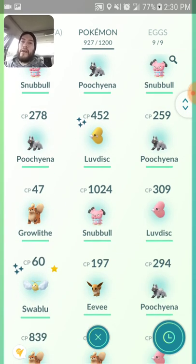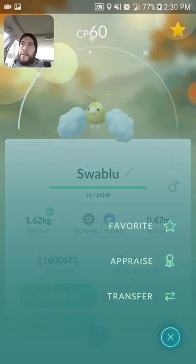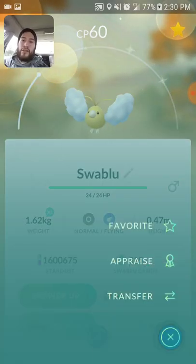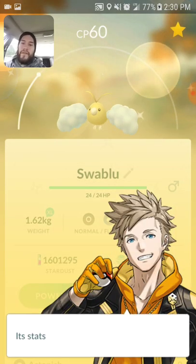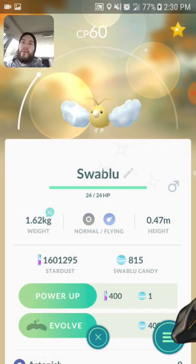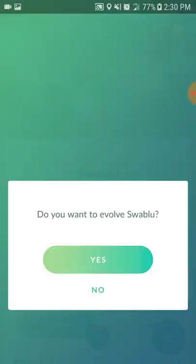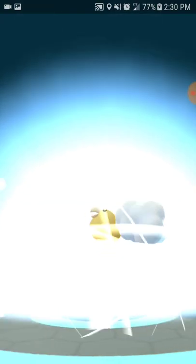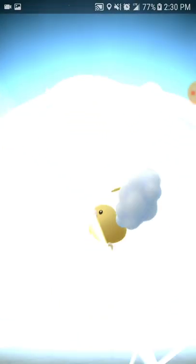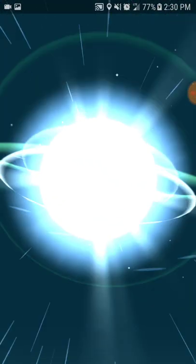It's only 60 CP, it's not a big deal — it's a pretty useless Pokémon stat-wise, but it's so nice to have shiny Pokémon. Let's check the appraisal real quick — yeah, he's not even worth powering up, but whatever. Let me excel this real quick and we are going straight to the evolution. 400 candies after and I finally found him, let's do it — shiny Altaria!